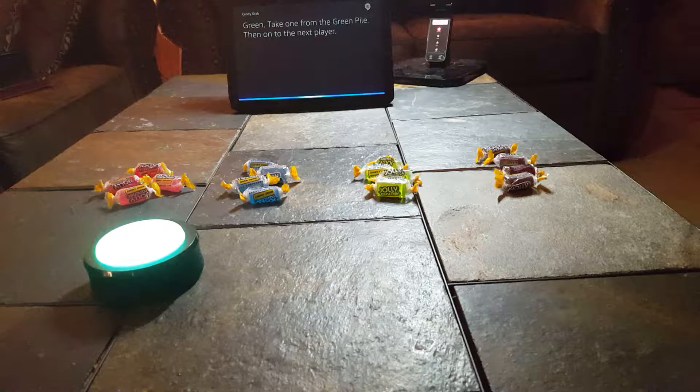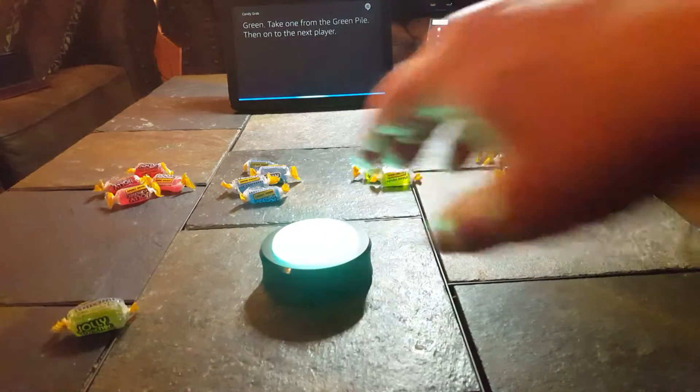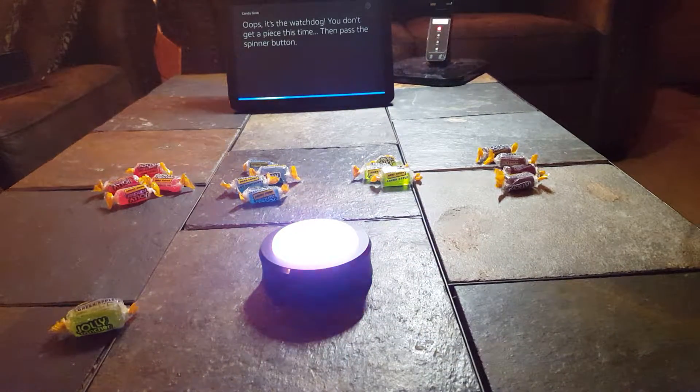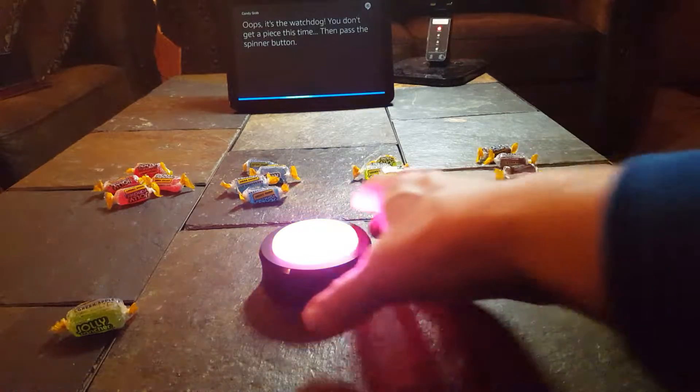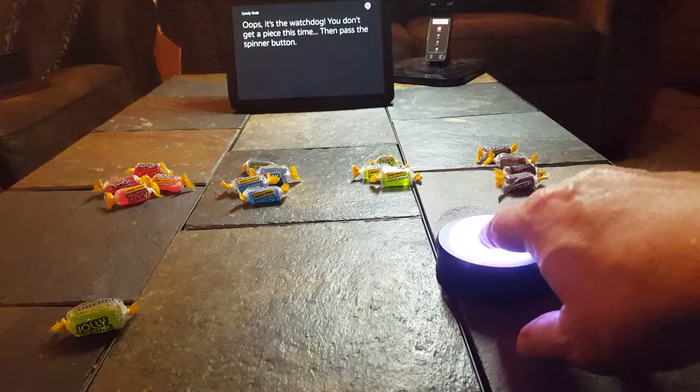And the spinner says Green. Take one from the green. Spinning. Oops, it's the watchdog — you don't get a piece this time. Then pass the spinner button.